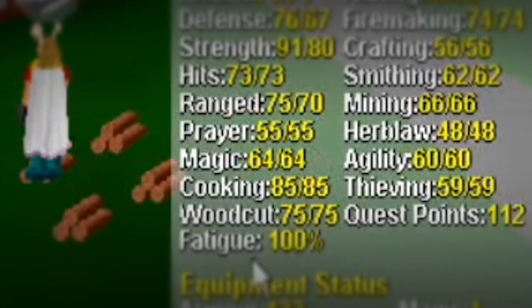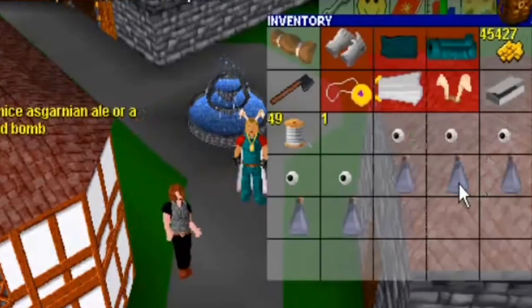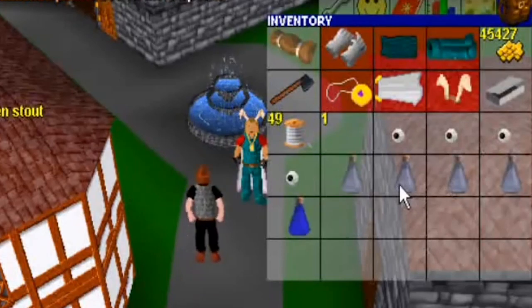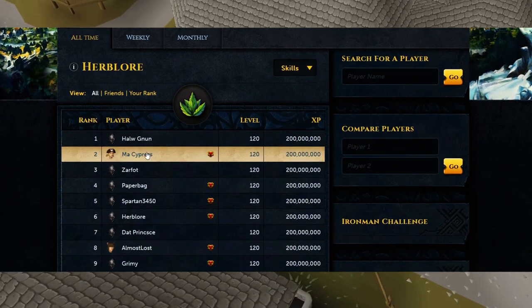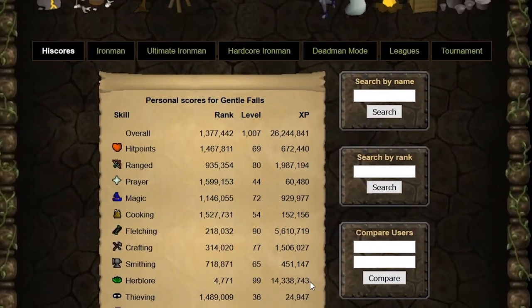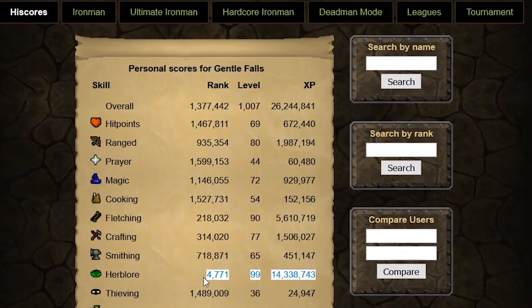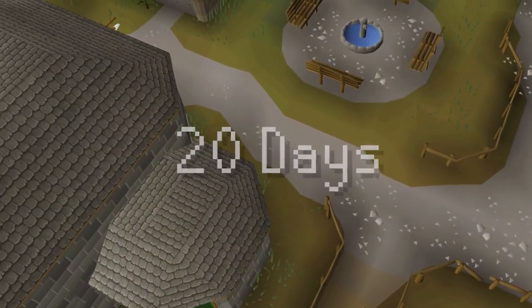Herblore started out being originally called Herb Law in RuneScape Classic, and the first person to ever achieve 99 was in May or July of 2003, and his name was Hal Noon. The skill has advanced so much since then. When Old School RuneScape was released, a player named Gentle Falls got 99 on March 14th of 2013, only 20 days after the start of the servers.